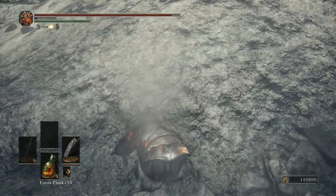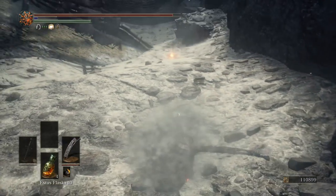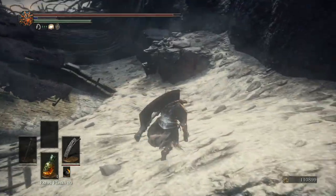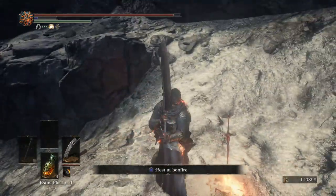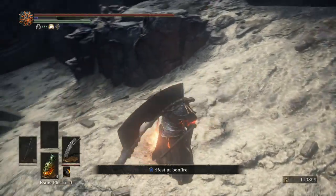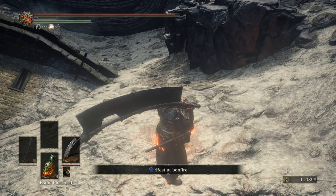Lothric Wall Banner. "Wave the flagpole high in the air like the days of yore, summoning an ethereal wall banner that invigorates the attack of those who gather under it." So it's like a boost — beautiful! Alright guys, we're going to go ahead and close out right here for today. Thanks for joining me as we began our journey into the Ringed City. I'm going to level up, and when we come back we'll continue. Hopefully I'll see you guys in the next one — take care!